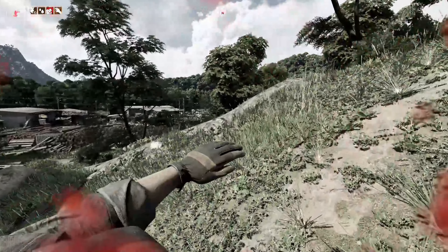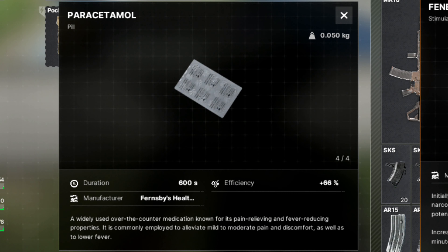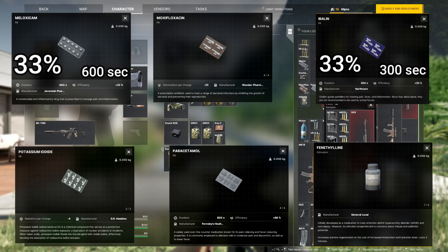Hopping into the drugs — for painkillers we have ibulen, meloexacan, and paracetamol. Both ibulen and meloexacan are only 33% efficient, with ibulen's effectiveness time only being 300 seconds, but meloexacan being 600 seconds — just like paracetamol. The nice thing about paracetamol is that it is 66% efficient, and all three of these painkillers have four uses.